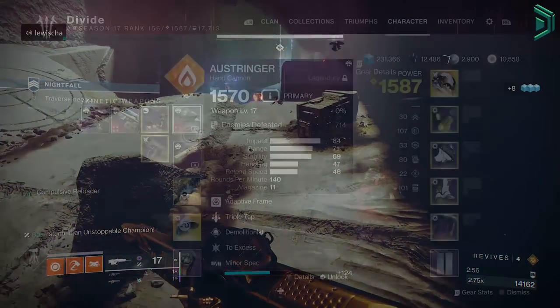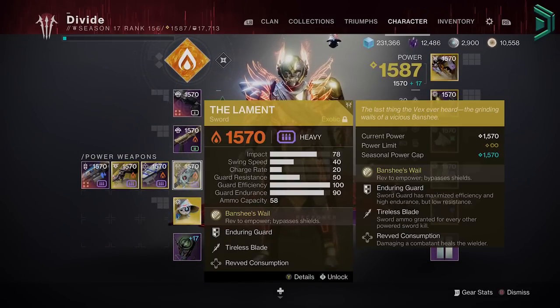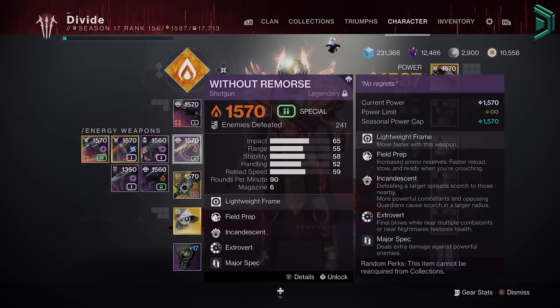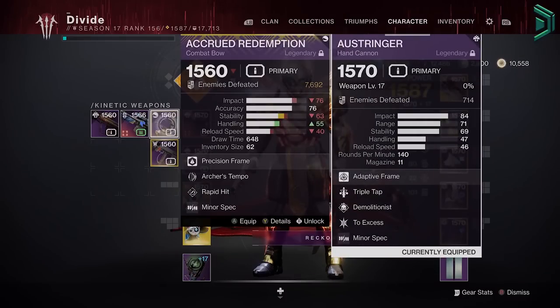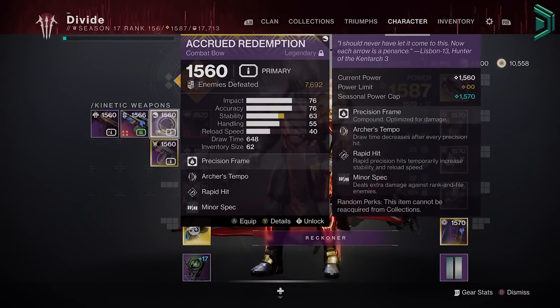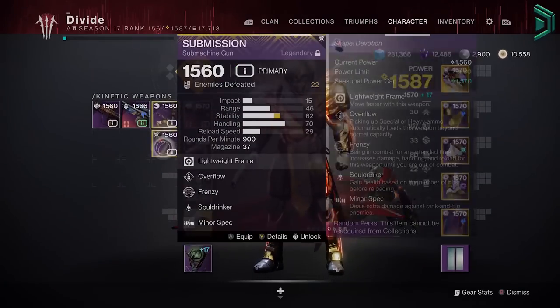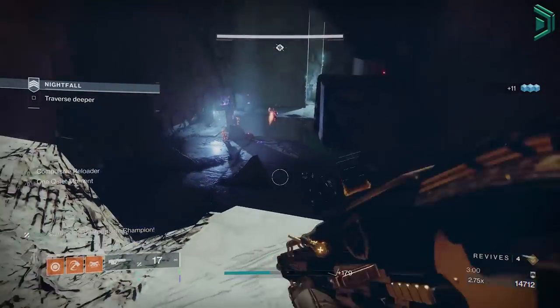So in Season 18, all your weapons and armour have a max power level which is 1580, and no weapon or armour drop will go beyond 1580. This is limited, unlike bonus power levels which can grow infinitely through XP during a season. Every season, gear power grows too, so the max power level cap is raised — so in Season 19, it'll be 1590. In simple terms, to increase your gear power level, you need to do certain activities for gear to drop at a higher level.